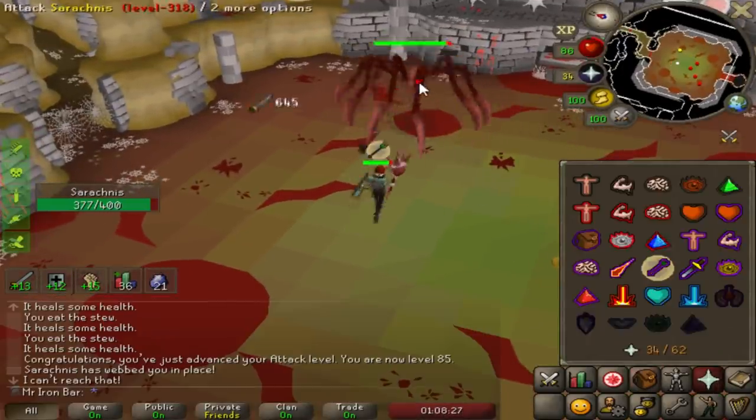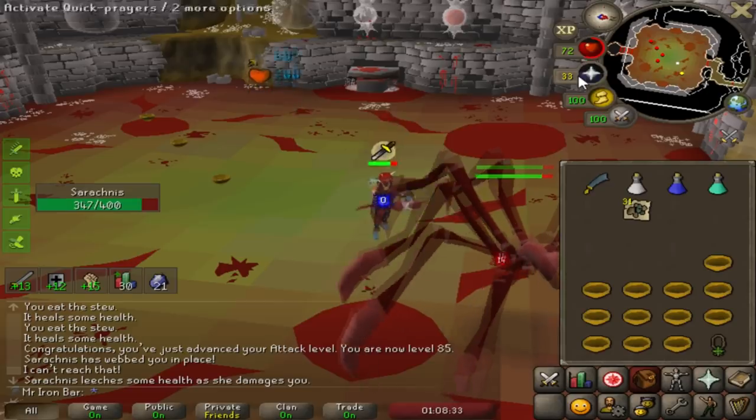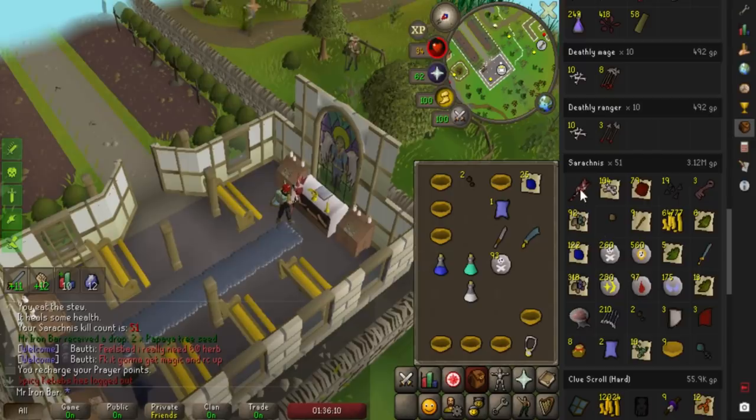85 attack! It's not the most efficient training, but with 5x XP rate everything feels efficient. Here's the loot from 50 Sarachnis kills — the rewards are really nice. Half the value came from the weapon, but minus that, the top drops are the dragon bones and the sapphires.